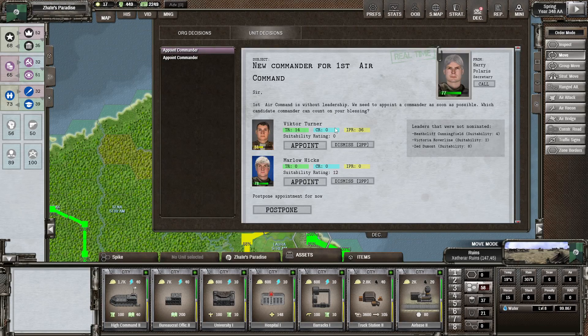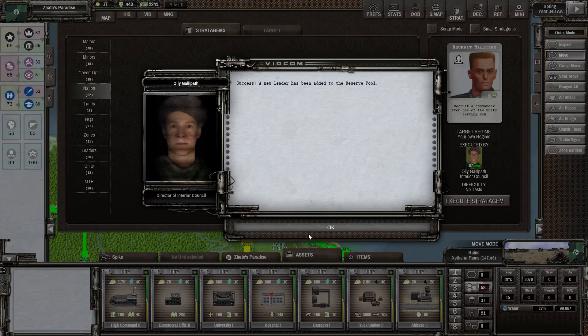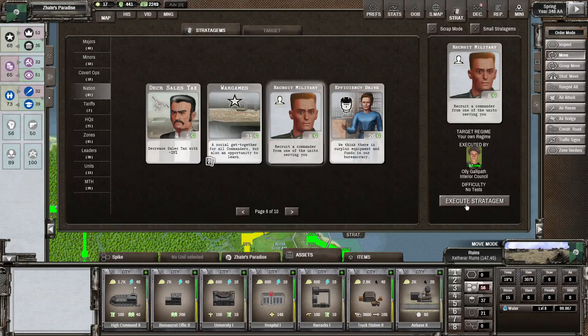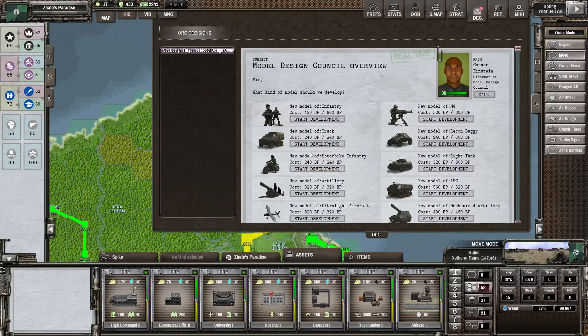Then appoint commanders — we could probably recruit one of those military ones now. Actually, I'm going to recruit two of them, and now we should be able to appoint the commanders quite easily. That one's pretty decent, and that one's okay — it's not the best, mind you, but it's better than nothing.